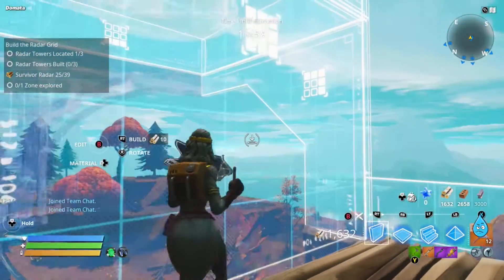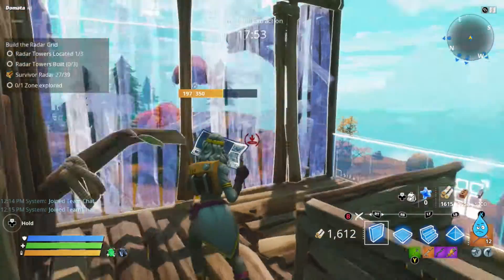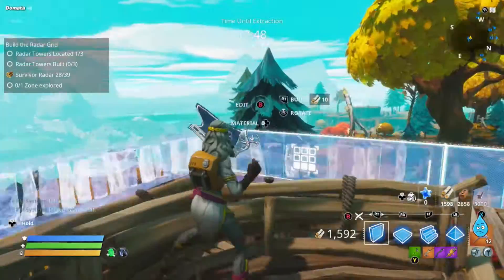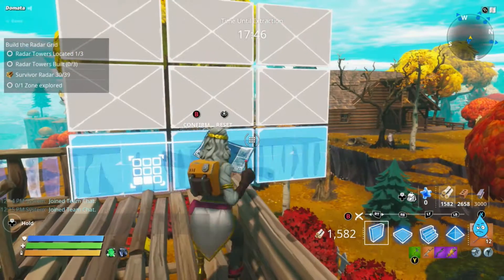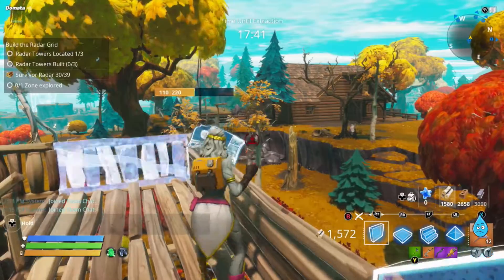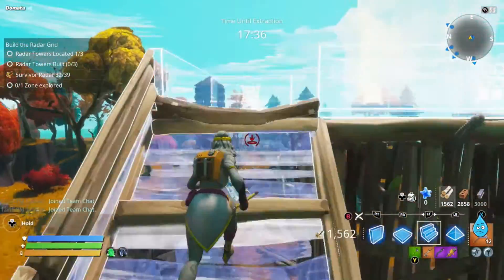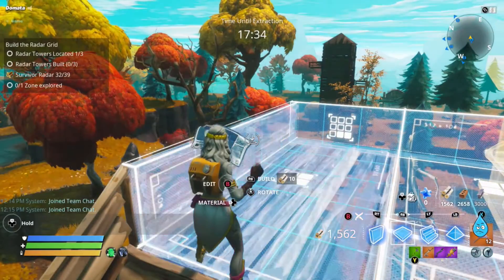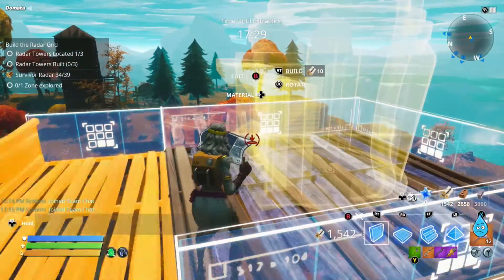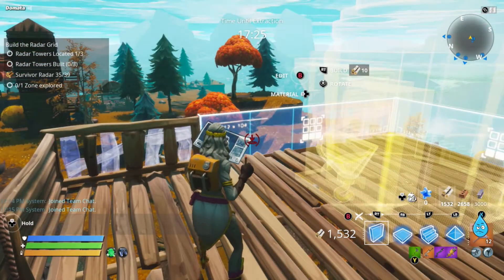That was a little off from how I normally do it, but not too bad. And we are moving along. Now it's a surprise — no random husks have shown up. Usually you start building a radar tower and they are there coming up to beat on you, but we haven't seen anything yet. That's kind of cool. I'm sure we will in at least one of these.